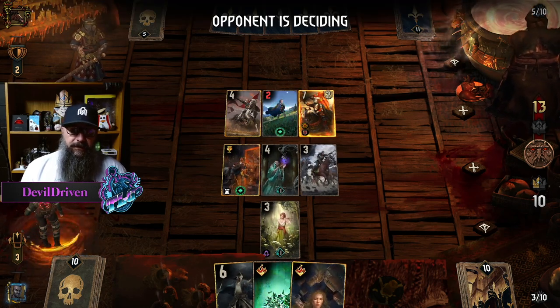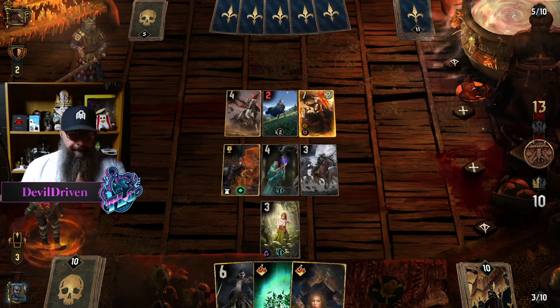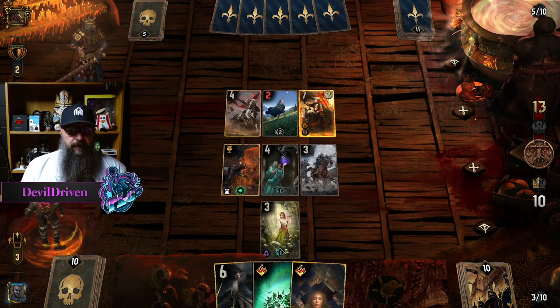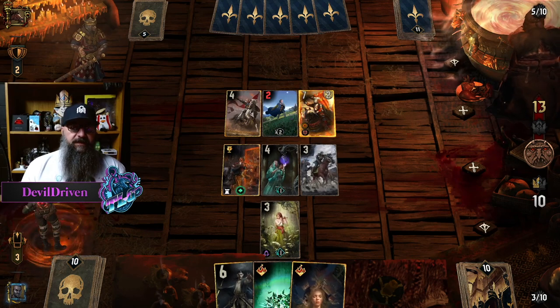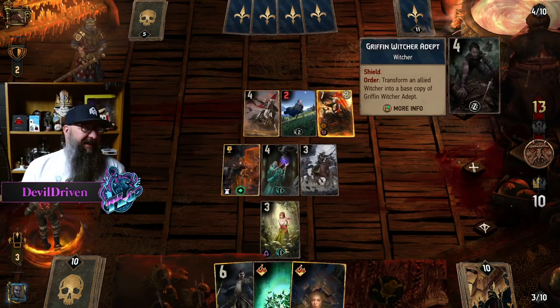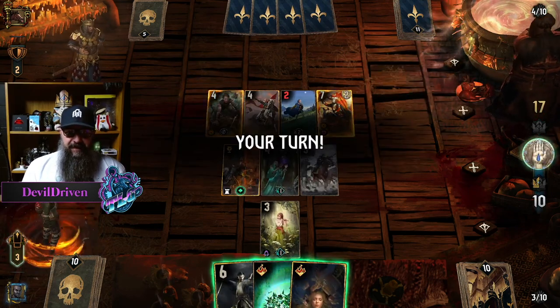I'll use two leader charges if he tries to go Selkirk. He's got to decide what he wants to kill here. Ha, we found you sir — we found you.